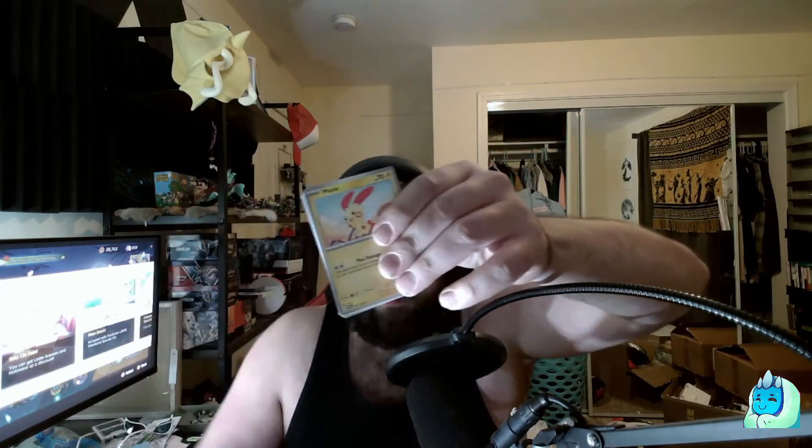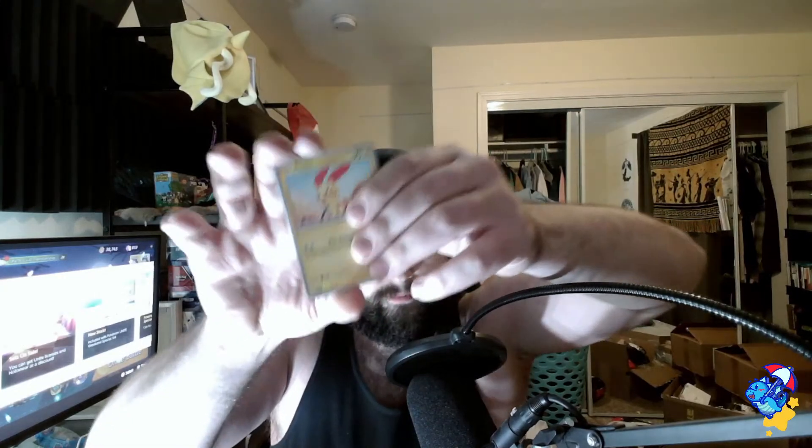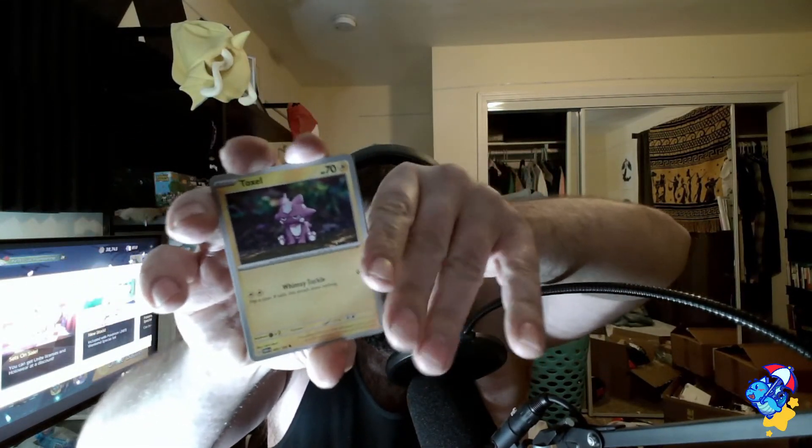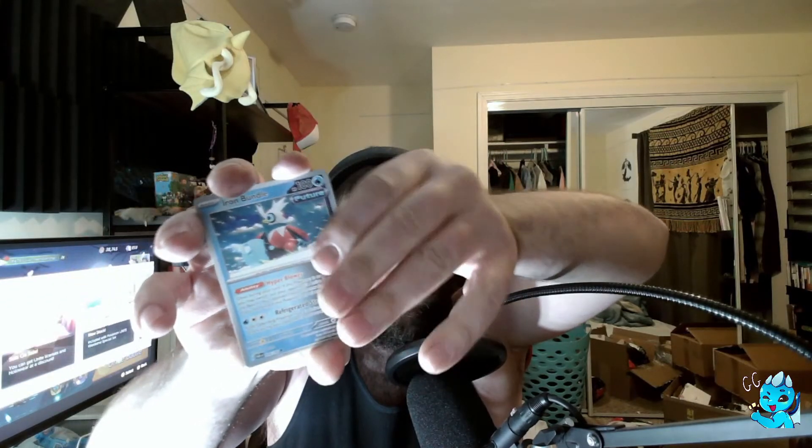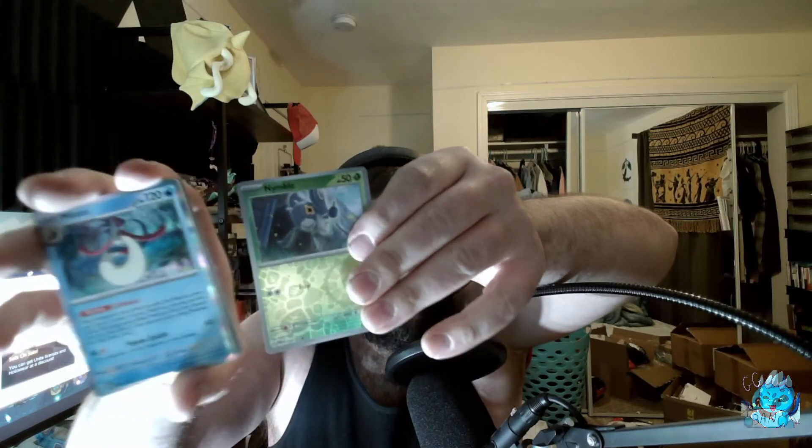Last pack! Let's see if we can get a SIR or a Garchomp. Let me know in the chat if we have permission for that. This pack felt really heavy — we'll see. Plusle. Dottler. Toxyl. Light Bard. Patsigiri. Earthen Vessel. Iron Bundle. Reverse All of Tinktuff. Reverse All of Nimble. Holographic Melodic. Not much. Stee Reich. It's all good. Like I said, I'm just glad we even got one Iron Hands.